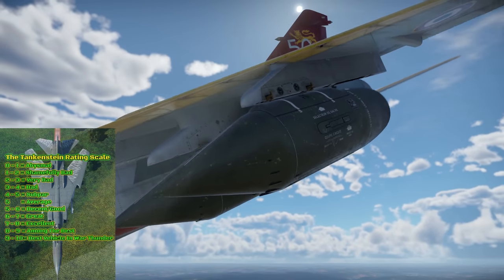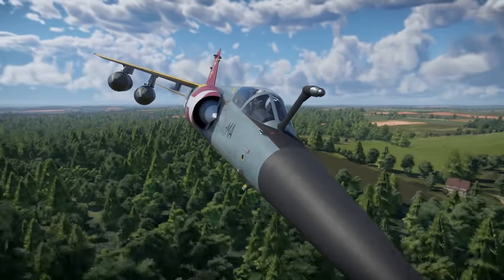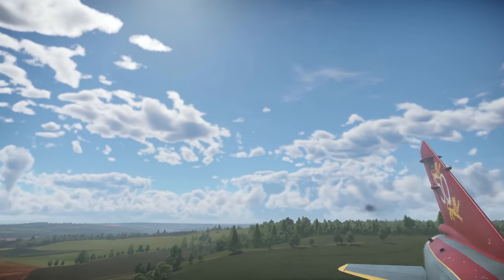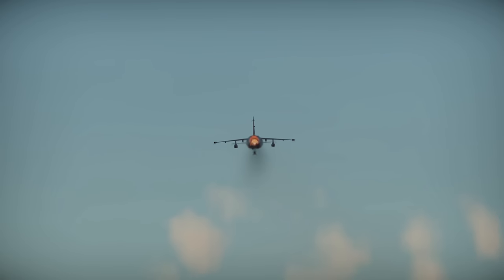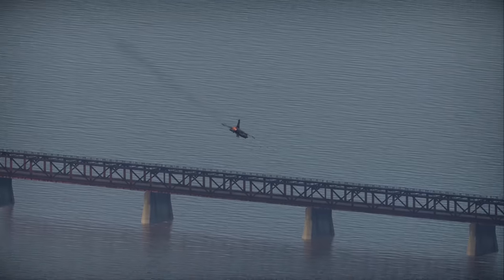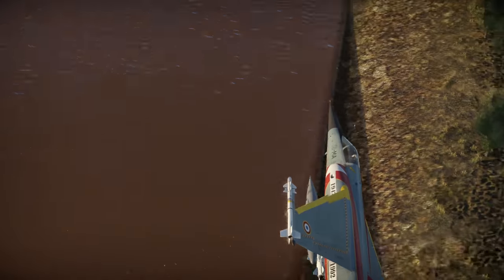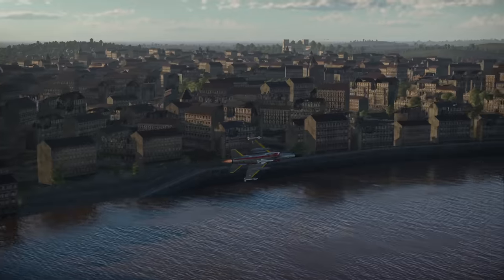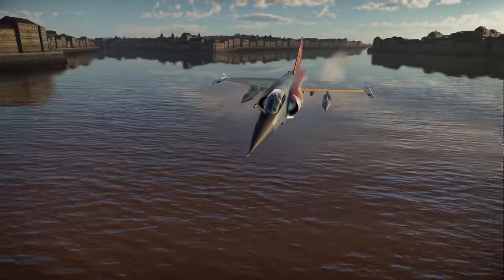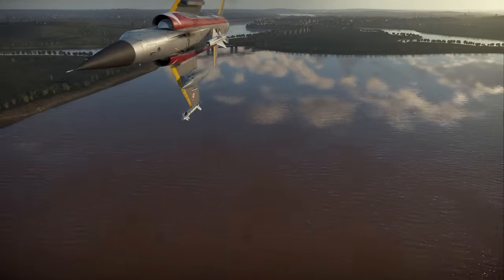Of all the premium aircraft released in the Apex Predators update, this is likely the most balanced one by a fairly decent margin. It does everything pretty well — air to air and air to ground — and with the exception of subpar performance, this plane is fantastic in air battles. I can safely say that yes, I do recommend the Mirage F1 C-200 and give it my Tankenstein seal of approval. In my opinion, the best premium planes in War Thunder are multi-role, and the F1 C-200 fits that perfectly.